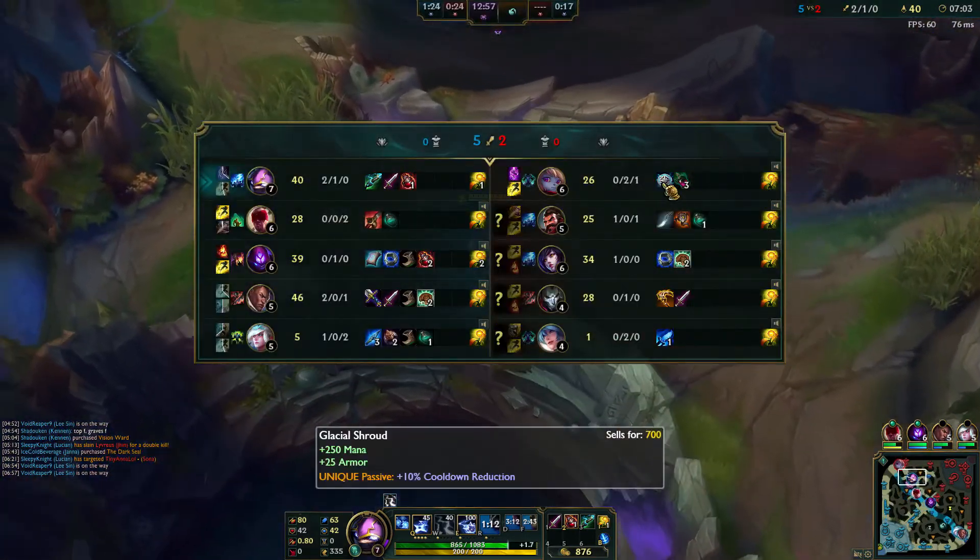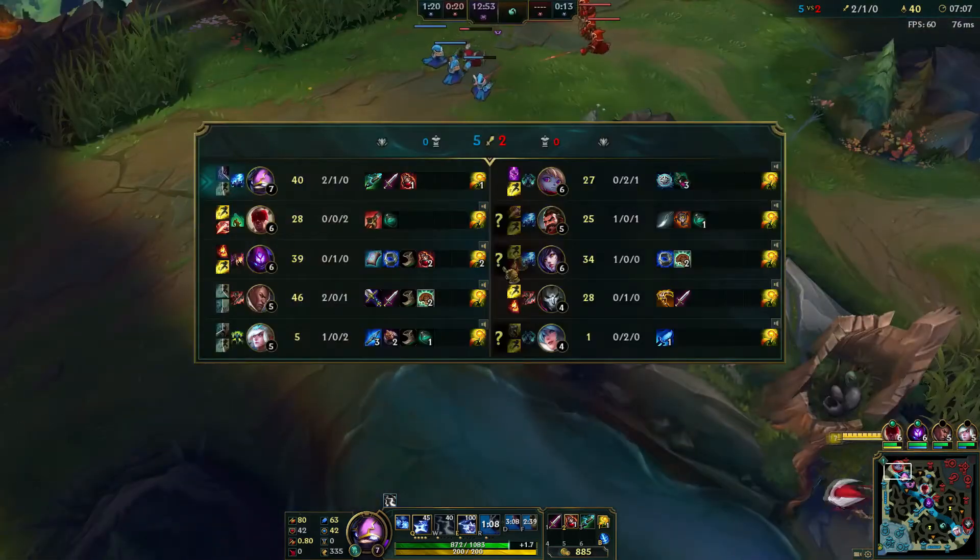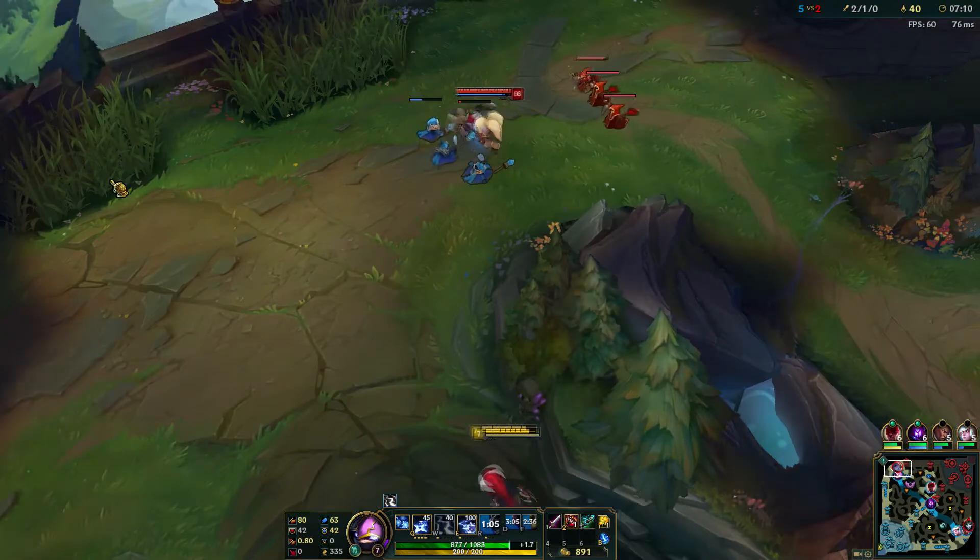Poppy teleported back to lane so I'm just going to run up there. She's rushing armor — she's rushing an Iceborne Gauntlet — but that's not going to be very useful against me since I'm magic damage besides my auto attacks.